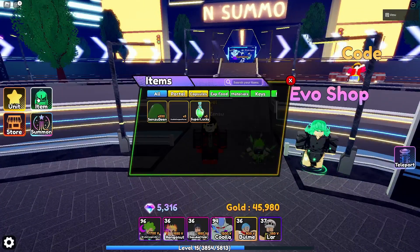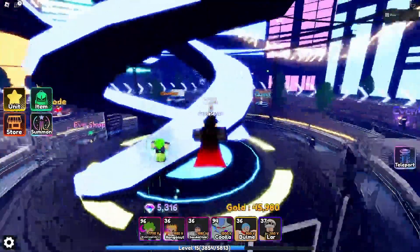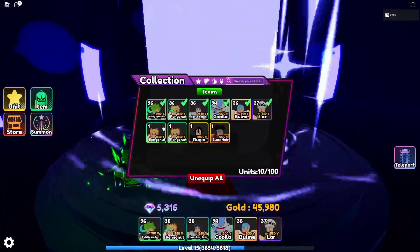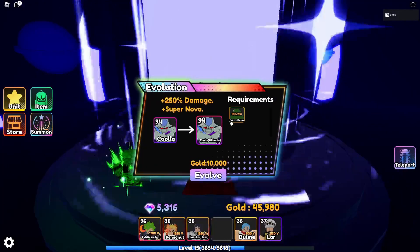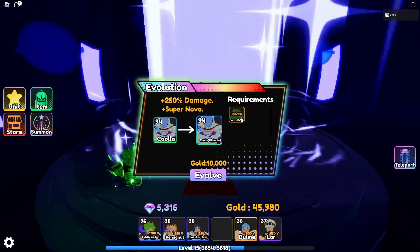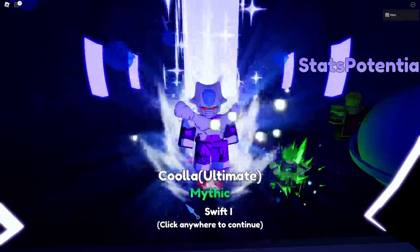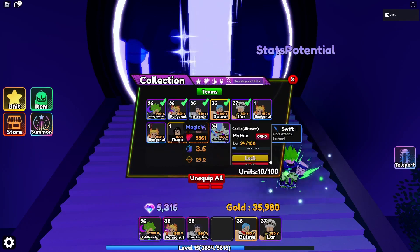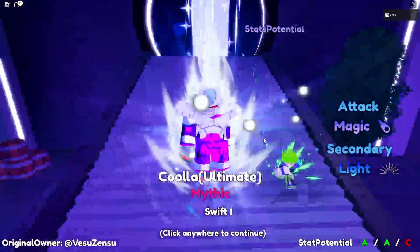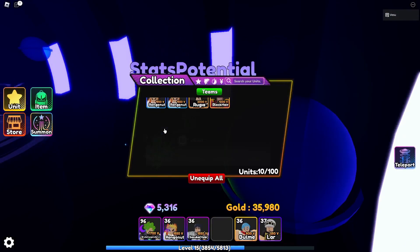I farmed enough adventure beans to evolve a table cooler. It took me some time, but I got it. Let's evolve now. Wait, is it 250 now? It was 500 before. Oh, that was in there, that's cool. Can I lock him? Yeah, that's cool. He was A2, right? Wait, can I potential him?